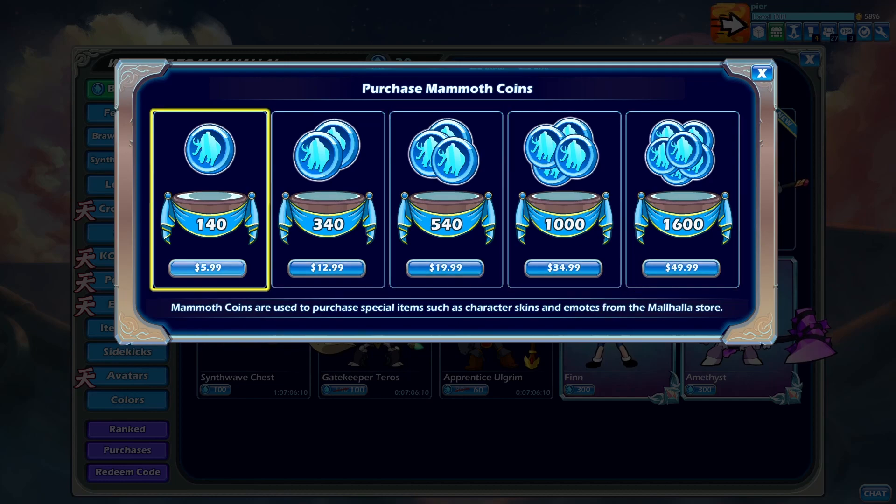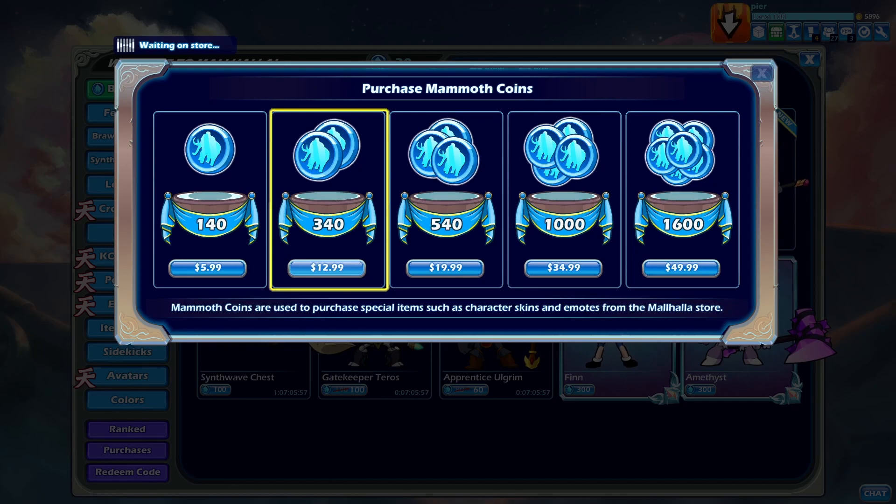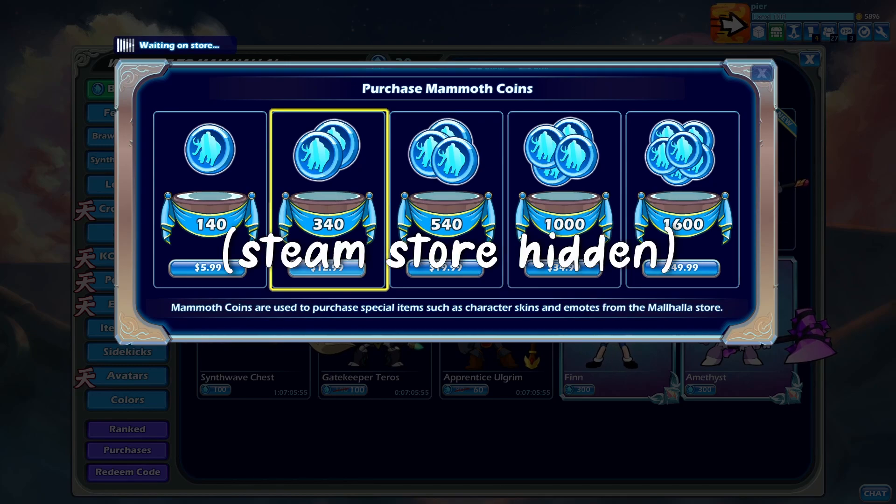This purchase mammoth coins page will pop up and you can choose whichever one you like. I'm gonna get the thirteen dollar one — 340 coins — not gonna go overspending on this game because of my wallet. My wallet broke.